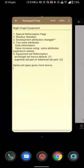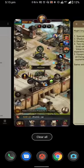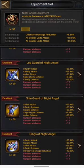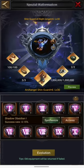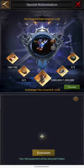We've talked about the Special Reformation page, shadow obsidians, and how the attributes have changed. Now let's try our first reforging and get our first Night Angel. I'll forge the shoes. The requirements are: you need a previous Archangel at golden level, 100 blueprints, some golden materials, and some silver. By default you also need some obsidian, and the basic obsidian at level zero will give you a 0.15% success rate.